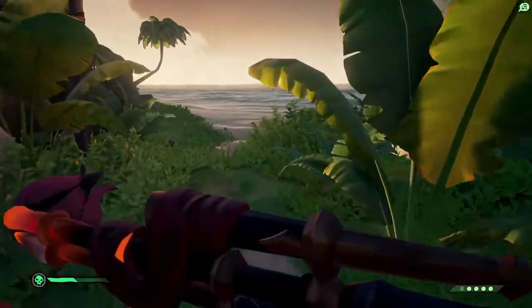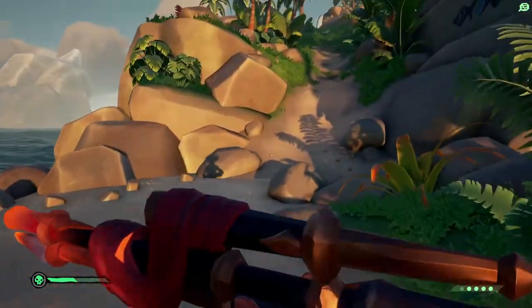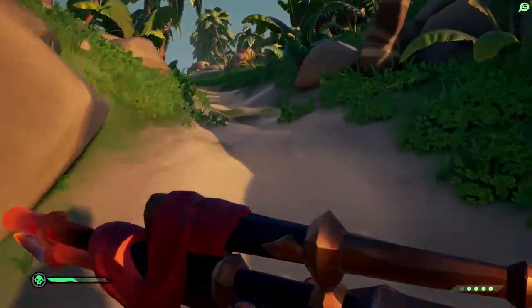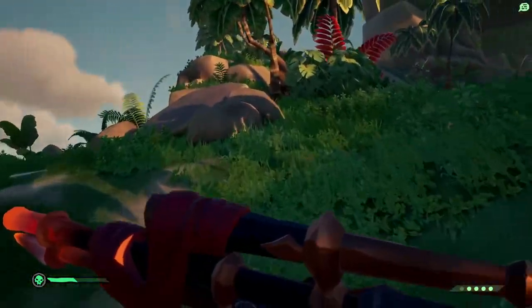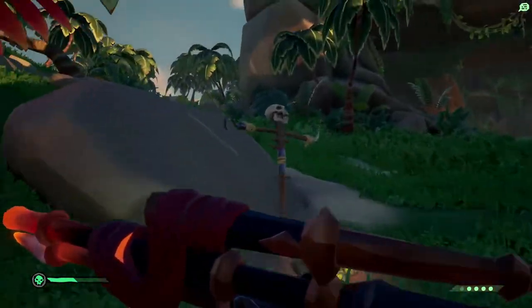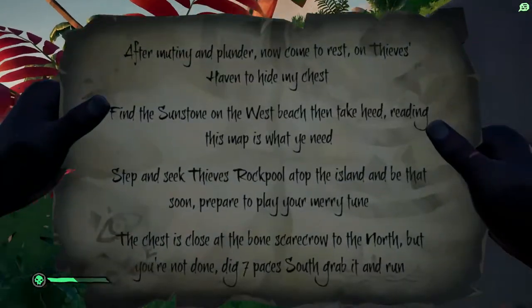And this should bring us out on the northern beach. Once we're here, we're going to hook a full right and we're going to follow this hill upwards. And if you keep following this hill upwards, you'll bump straight into it. There he is — the stone scarecrow.